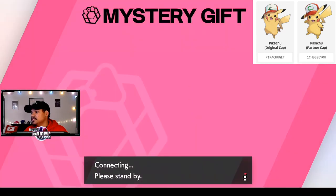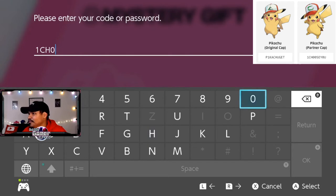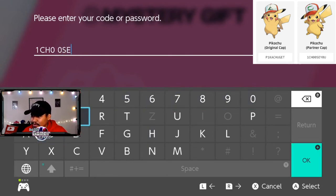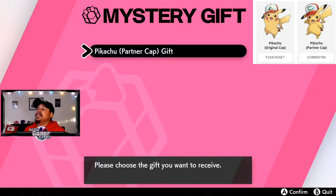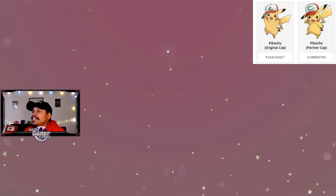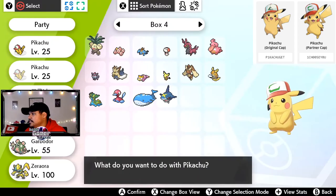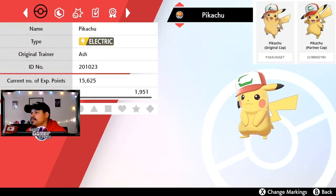Alright let's grab the other one. Same thing — Mystery Gift, get with code and password, make sure you're charging so you don't lose power, connect to the internet, then enter the code. This one is called 'PIKACHU1CHOOSEYOU' — ironically enough I think these were the same codes from Sun and Moon, let me know in the comments. Find my gift and give me my Partner Cap Pikachu. This one is from the 'I Choose You' movie.